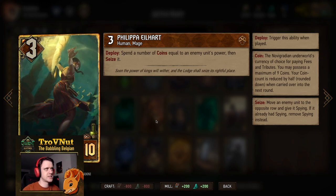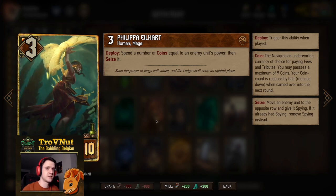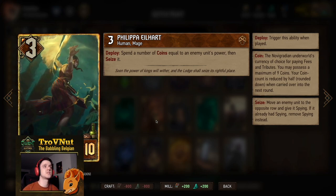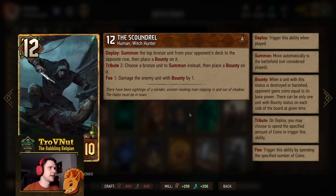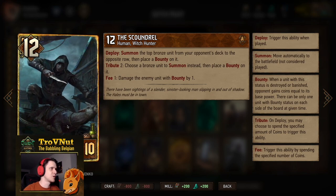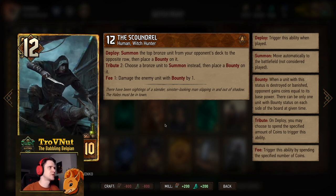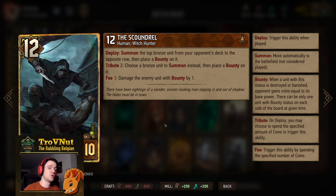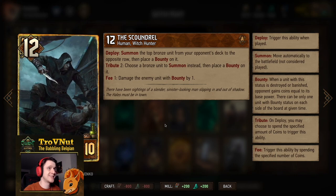Then Philippa Eilhart is in this deck basically to counter immensely powerful Skellige decks — allowing you to steal Sigvold from your opponent and gain those points for yourself. Three power for ten provisions: on deploy you spend coins equal to an enemy unit's power and seize it. And then of course the Scoundrel — 12 power for ten provisions. On deploy you summon the top bronze unit from your opponent's deck to the opposite row and place a bounty on it.